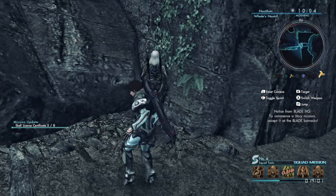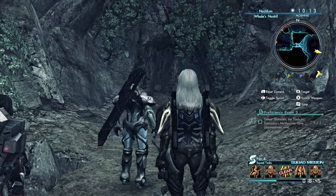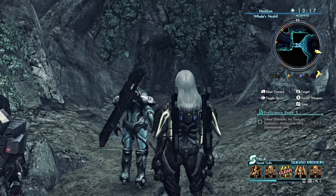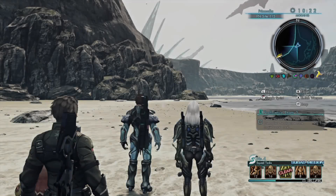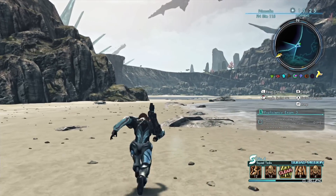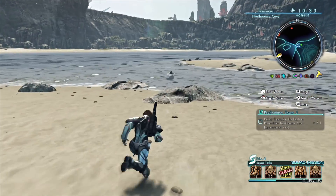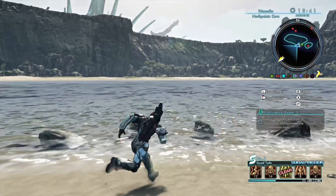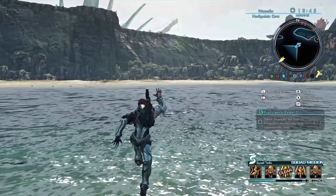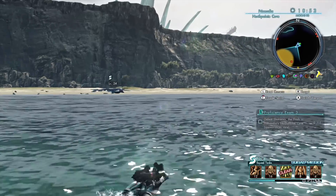Exam three is to defeat a really big indigen in an area back in Primordia. The appearance of this indigen is pretty rare, and I believe this is actually a tyrant enemy. Since it is rare, ideally what you want to do is enter the area — and because this is the first time we've discovered it, it created a fast travel location for this specific area, which is actually going to make this a lot easier. We can go close to where it spawns and see if it's there first, because obviously if it's already there we don't want to risk fast traveling away and missing out on an easy kill.